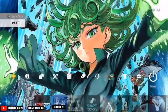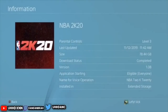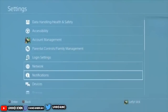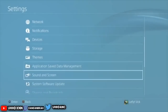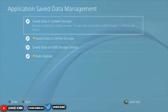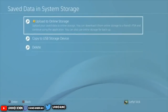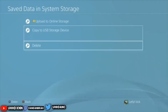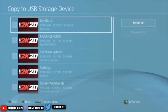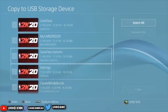Close it first. Then go into Settings. Plug in your USB — I'm on patch 1.08. Go into Settings, then Application and Save Data Management. Click on that, then go into Save Data in System Storage. There are going to be two options: upload to online storage, or click on USB Storage. For this video, we're only doing the USB. Click on USB, then click on 2K20.